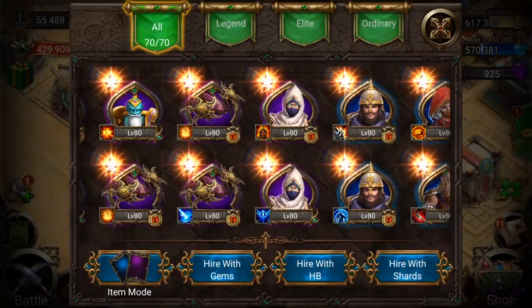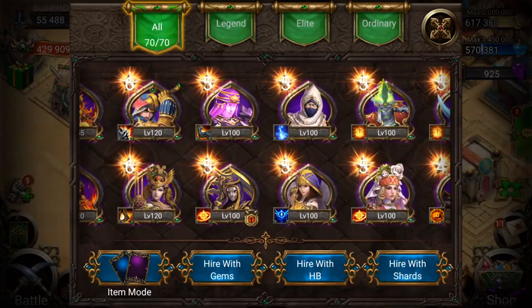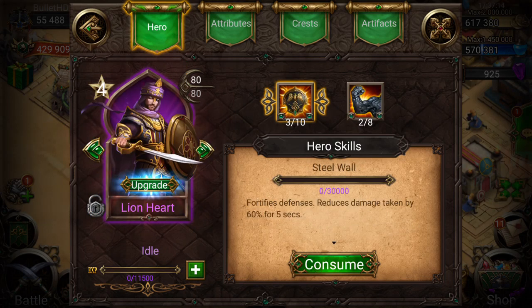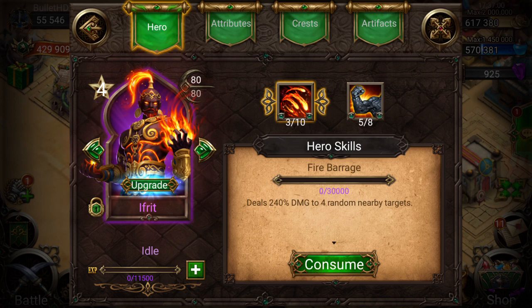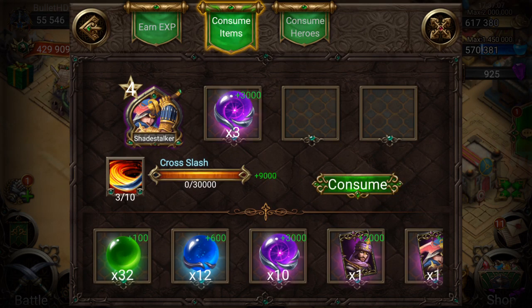So what are we going to use those royal pearl essences on? We've got 15 — we can take a few heroes up to 3 out of 10, which'll help keep our might up as much as possible. It's pretty much just three purple essences to get them to 3 out of 10, and it obviously gives you 70 might each time. So extremely useful — there we go, another one at 3 out of 10.